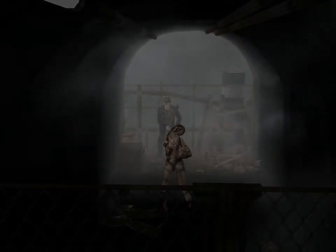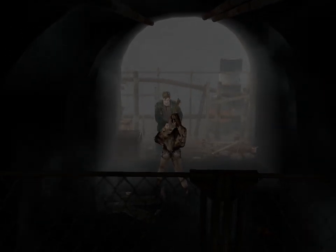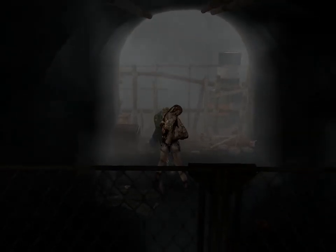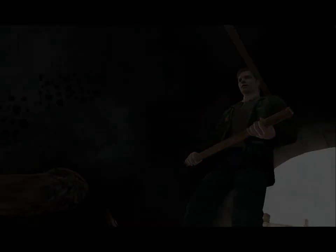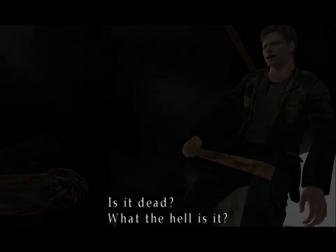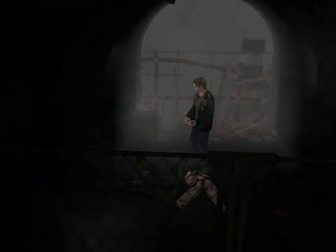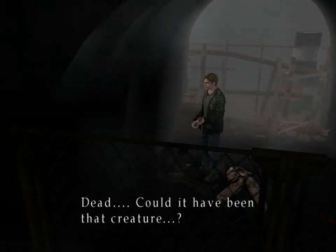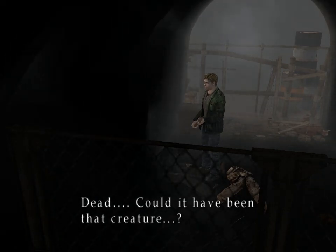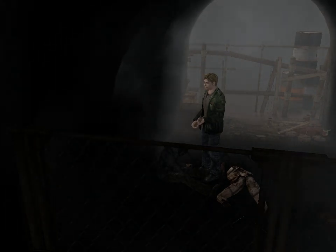Welcome to our first taste of combat — I'll be going more in-depth into that in the next video, and also about this particular enemy. After I get down my depth perception, he actually goes down pretty quickly. Is it dead? What the hell is it — it's not human. Beyond this point the enemies won't go down quite so easily, but with that we are pretty much at the end of the first video. There's going to be a little cutscene after this, but we'll see you next time on more Silent Hill 2.